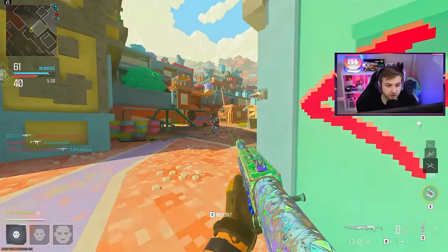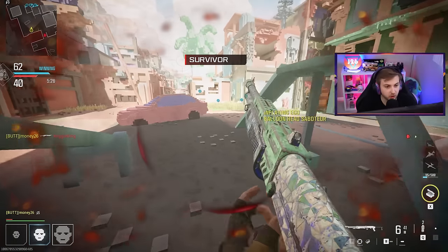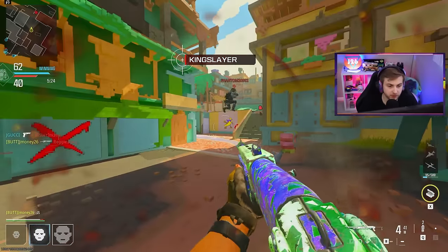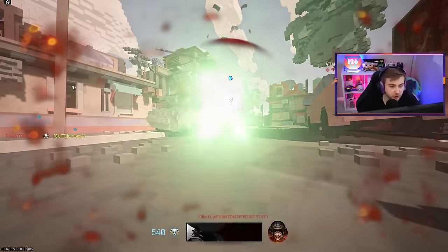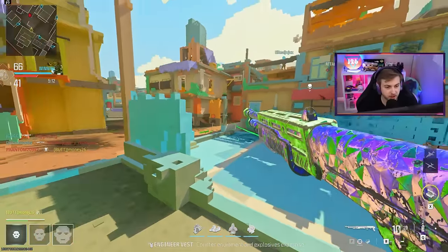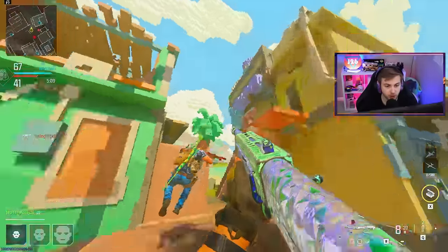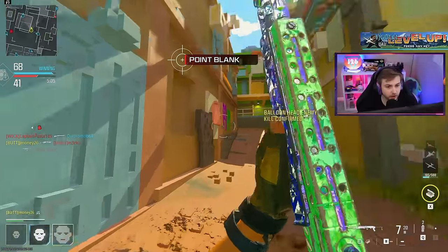I have not heard good things about the shotgun in multiplayer so far, and I'm starting to see why — I just hit so many hit markers right there. Granted it was from a bit of a distance, but that is way too many. It does have two different firing modes. I'm using the pump action mode, which I hear does more damage, but maybe I should try out the semi-auto mode.